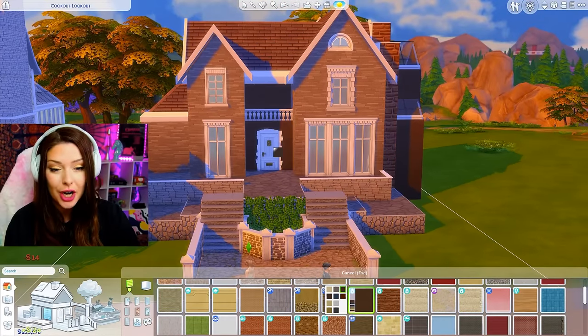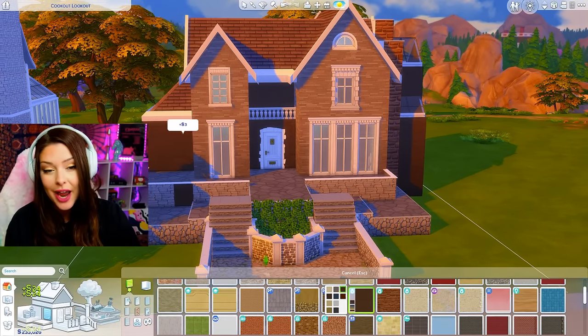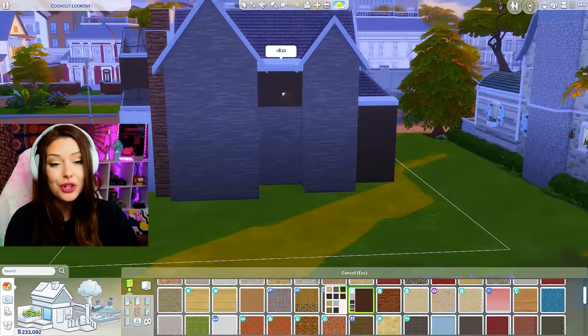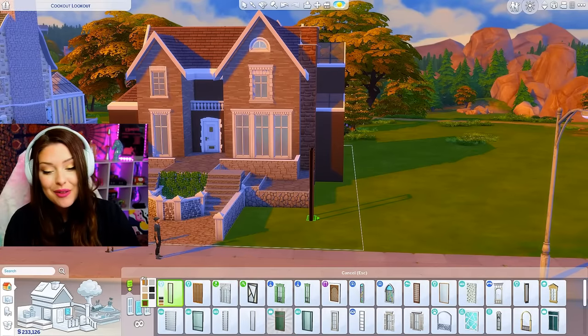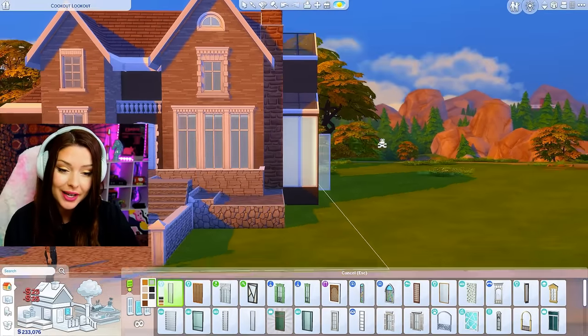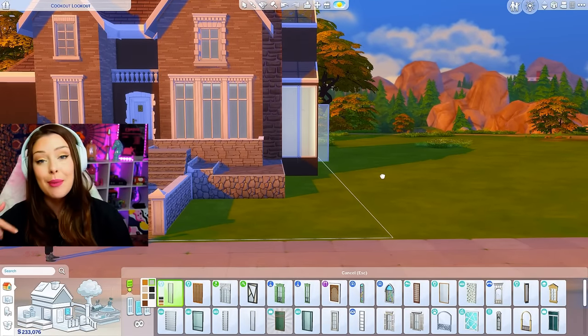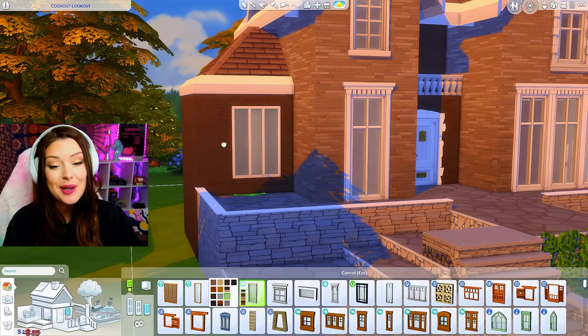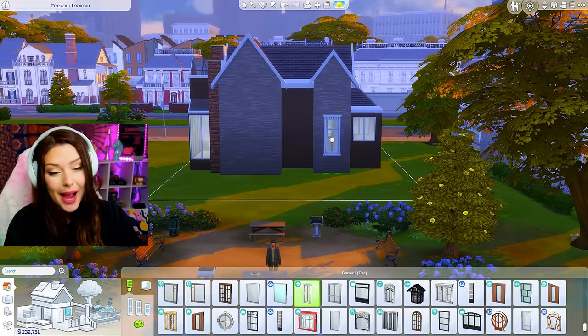I want to bring in a little bit more dark brown — I think I'm going to put that in the middle there and maybe for my bump out on the side. I love how that contrast just came in. We'll do the same thing to the back for my greenhouse windows — I'm just going to use these Eco Lifestyle ones. I know I'm going to have to come back and adjust because I'm going to have to raise up my platform in there. For now, we'll use these medium-height ones. Maybe Snowy Escape on this side over here.